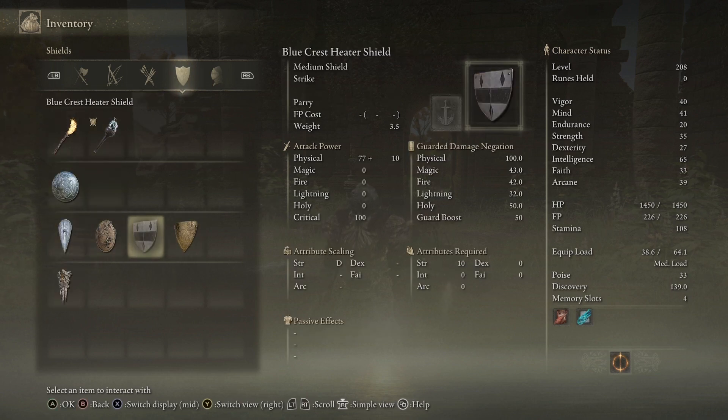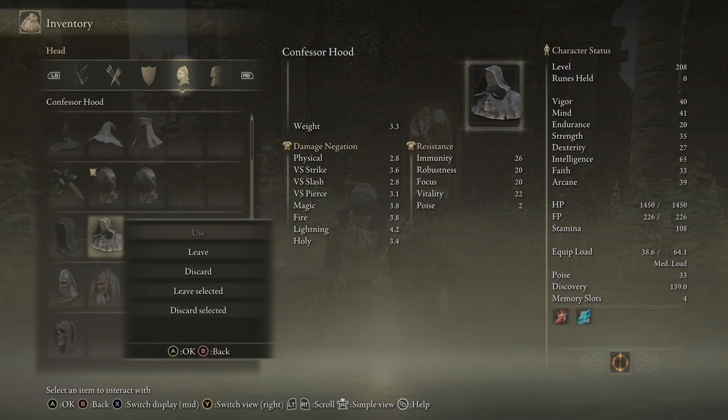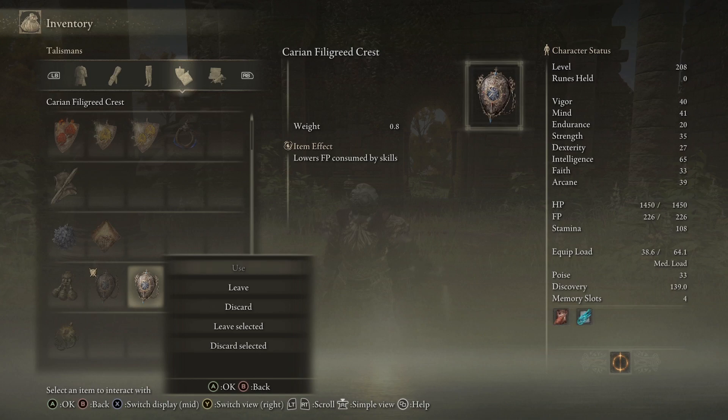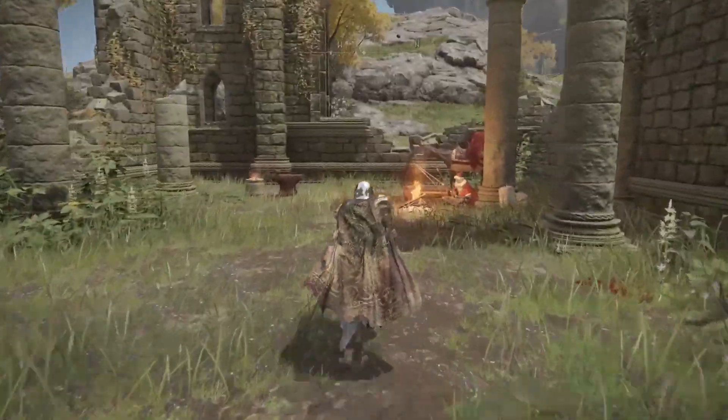You can also drop talismans, and you can drop shields as long as they have the option to leave. Same thing with your armor and helmets — you can drop them because they have the option to leave, but never hit discard because you will lose them. This makes it extremely easy for your friend to get all of the talismans without having to open up the map.